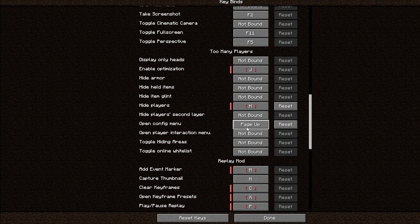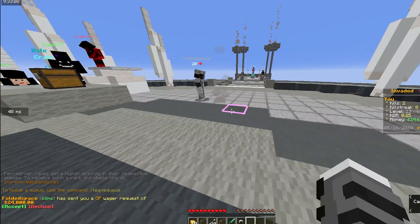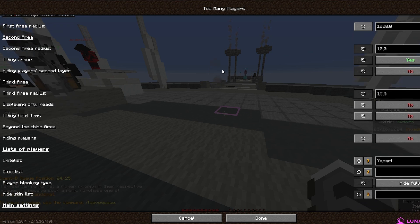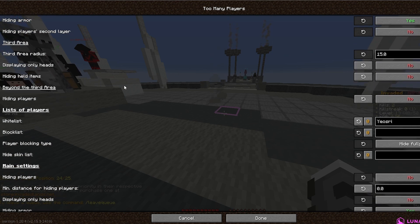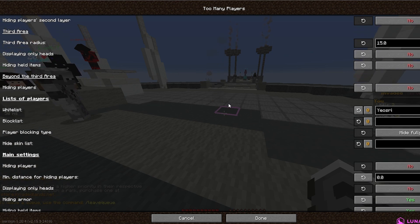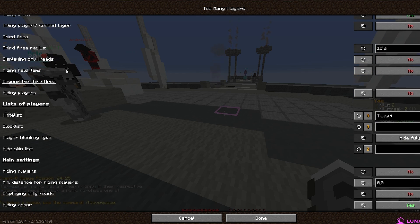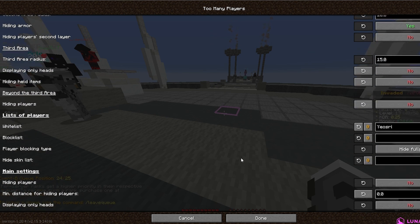Here are my settings — you guys can just copy it. It might be a bit wrong. For some reason players' second layers aren't really showing even though I have that disabled, but these are my settings. Copy it if you want.